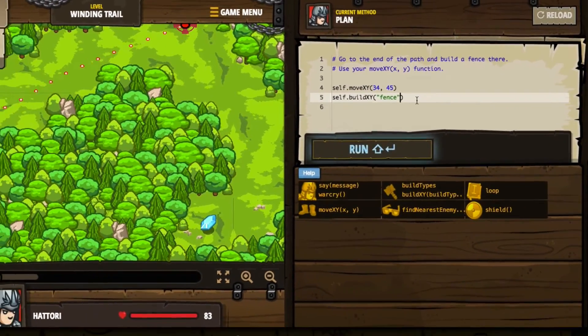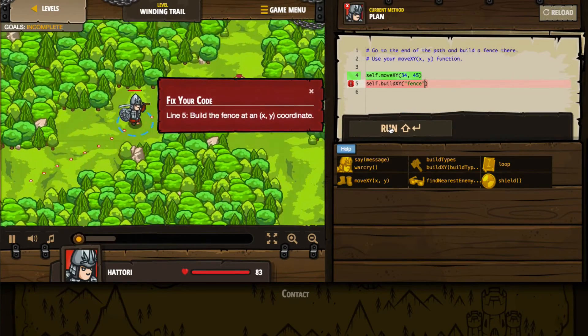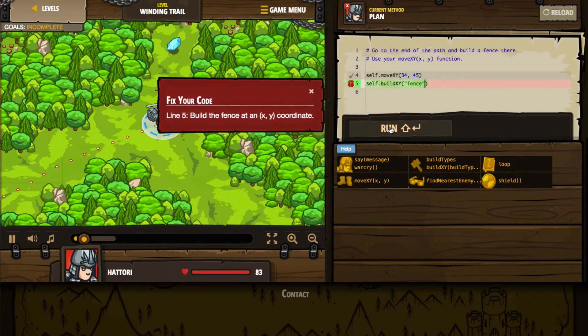So I've got a build XY command of fence, and I'm going to go ahead and press run. It says, fix your code — build the fence at an XY coordinate. So the code that I've actually punched in here is not correct, and obviously that's going to represent a problem. So I need to go back and fix that.